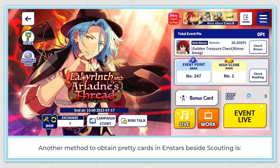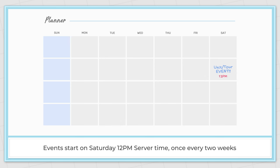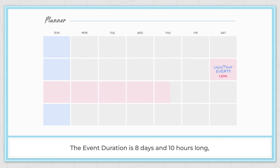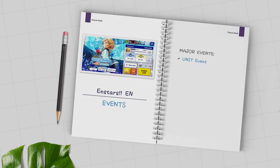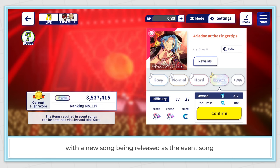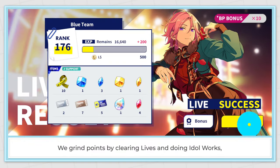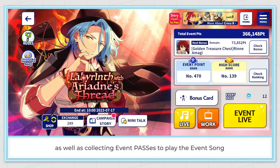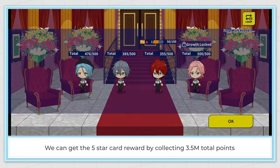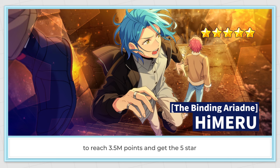Another method to obtain cards in Ensemble Stars besides scouting is participating in events. Events start on Saturday 12 pm server time once every 2 weeks, with a duration of 8 days and 10 hours. The first type is the unit event, which features one specific unit with a new song released as the event song. One member becomes the center as the event 5 star card. We grind points by clearing lives, doing idol works, and collecting event passes to play the event song. We can get the 5 star card reward by collecting 3.5 million total points.